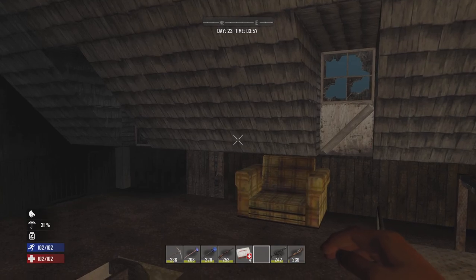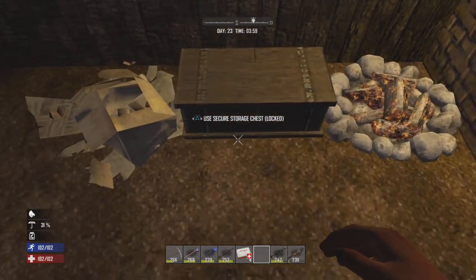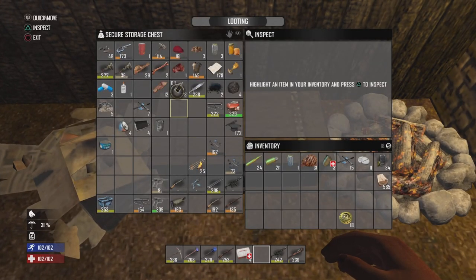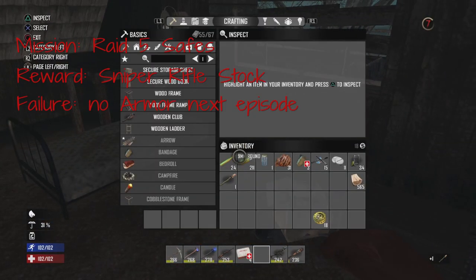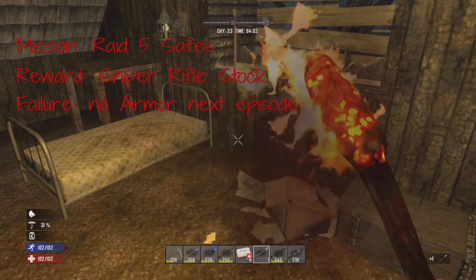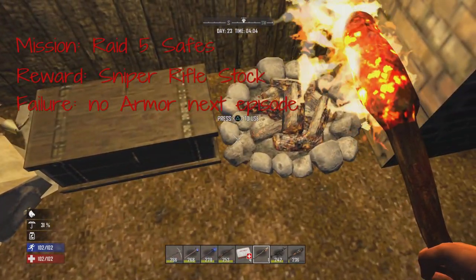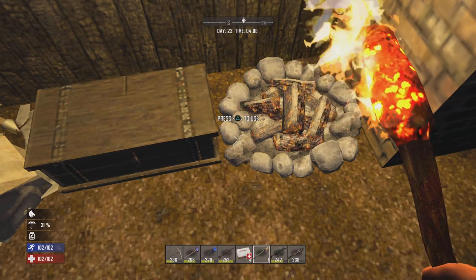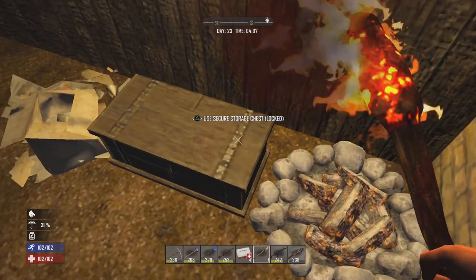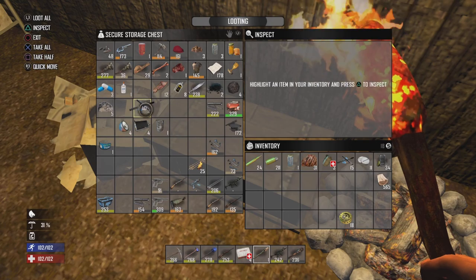What is up everybody? It is Melbro here. I'm back with Challenge Master episode 23. In today's video, the challenge is going to be to raid 5 safes, with a reward of the sniper rifle stock. The potential failure penalty is no armor next episode, which will be brutal if I fail. But I don't think I'll have too much of an issue.